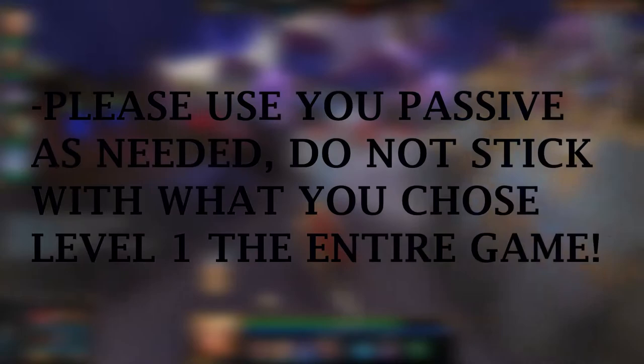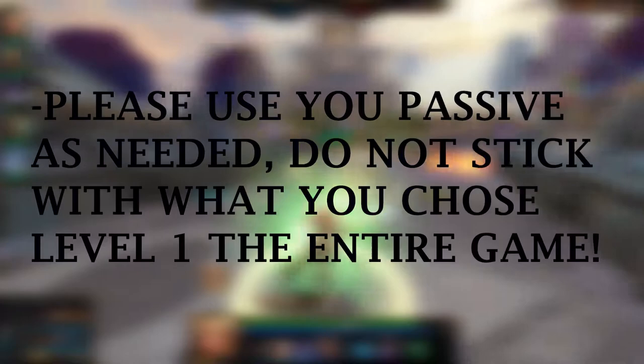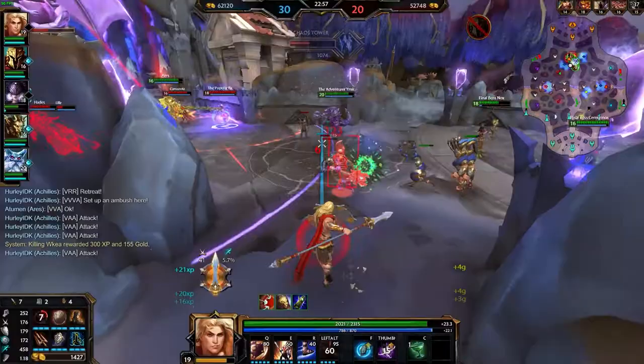Do not be afraid to use your ultimate for escaping a gank from the enemy team, or even just using it to close ground when chasing. You don't want that thing up the entire game because you are waiting for those executes. Do not forget your passive. The reason Achilles' passive is so good is because it can change his role in teamfights on the fly. Don't swap once at the start of the game and then never switch again. Saying this, remember that you aren't invincible — just because you have armour on does not make you Superman, so still be cautious. Especially versus ADCs, who will have built protection shred by the time you normally swap to armour stance.